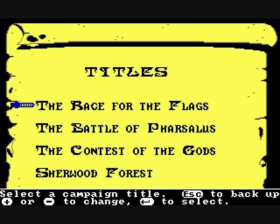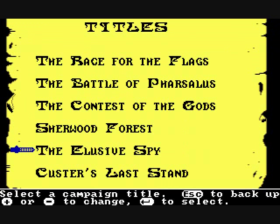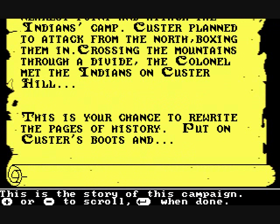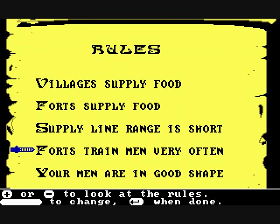There are various titles or scenarios to play in this game. These titles determine who you're going to fight, the type of terrain, and how difficult the war will be. The different scenarios really make it feel like you're in the game. Once you choose your scenario, you're presented with a rules page. The Ancient Art of War is a real-time strategy game — in fact, it's probably one of the first ever created.